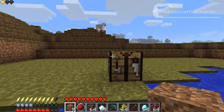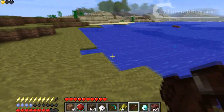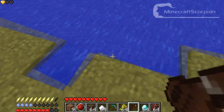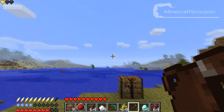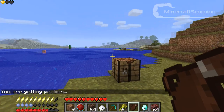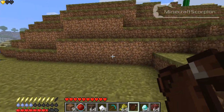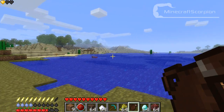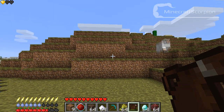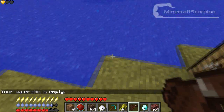The maker of this mod created a new item for that. You craft it like this: you get some leather and place it, and that gives you an empty water skin. When you've got that, you just go to some water and do the same as you would with a bucket — right click on the water and it will fill. Then when you right click it, you can take several drinks. The mod also gives out warnings if your food or water level starts running low.